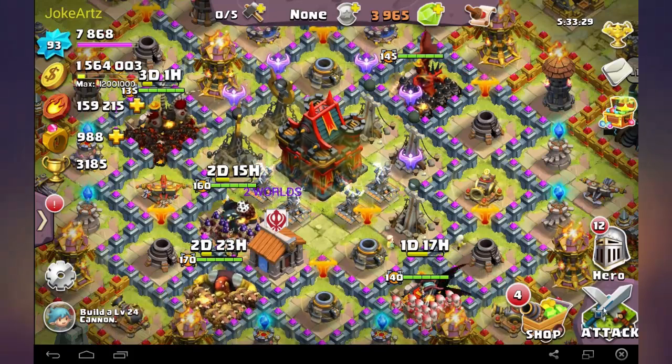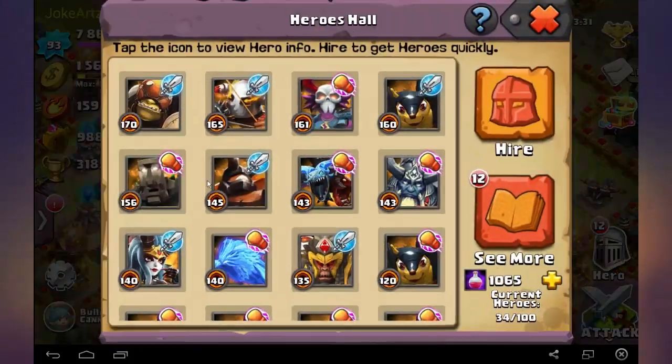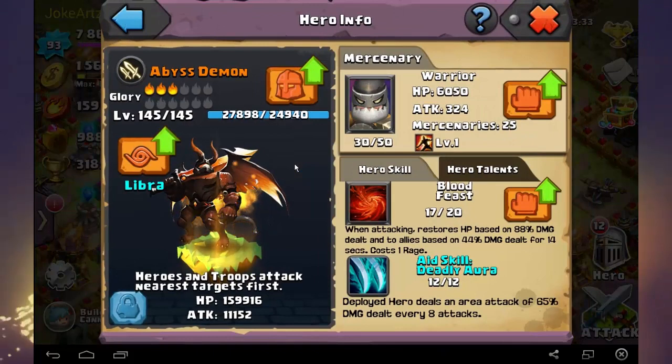First of all, what is important to know: Abyss Demon is a hero who is only good if you level him up. So if you have him on level 9 or so, then he is not really good. But he is alright — even if you don't level him up very strong, he is a good hero, you just have to use him the best way.